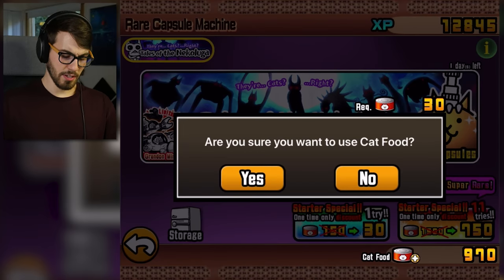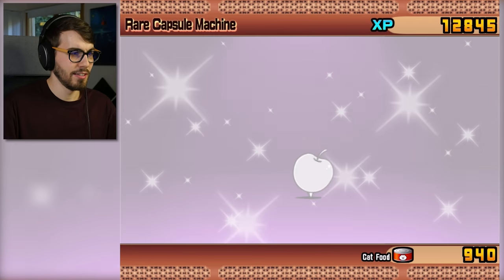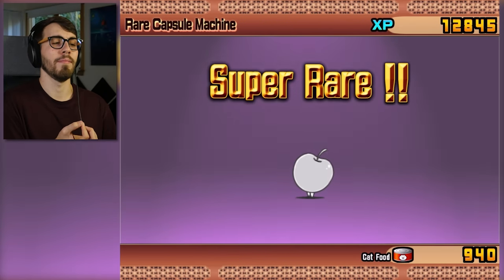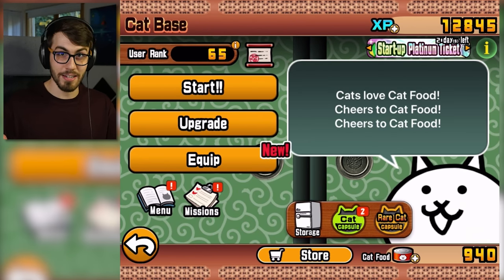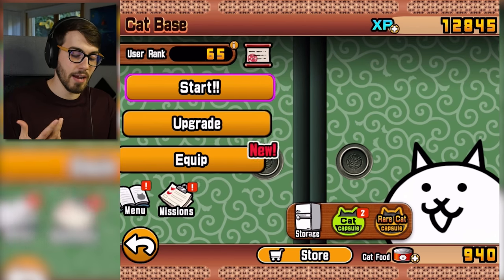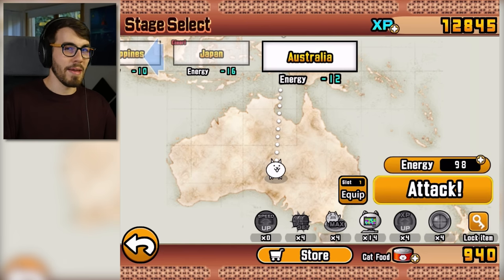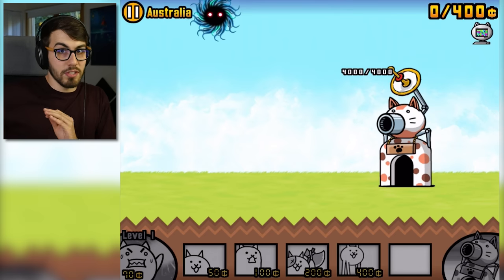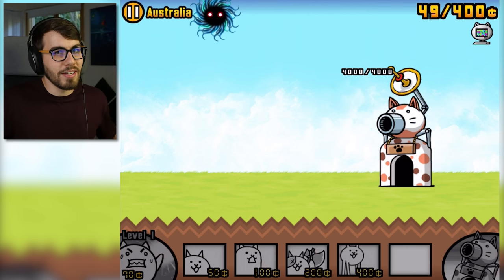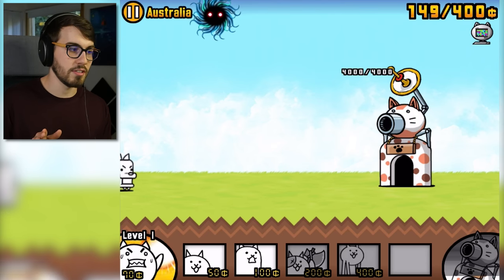Oh, they're giving me a starter special — only 30 cat food for my first roll. That wasn't from a ticket. I gotta do it. Yo, one of my favorite cats of all time. They're also giving me a good discount on a 100% Uber starter special. I don't want to do it, because I want to save my cat food for when I need to get more rich cats and stuff like that. I don't know if this is going to be a several part series — it's not really meant to be. But if you guys want to see Matt beat the first chapter of Battle Cats with just his CPU, I don't know if I can do it. That's the whole point. I don't know at what point it's going to get difficult to get through these stages with just the CPU.